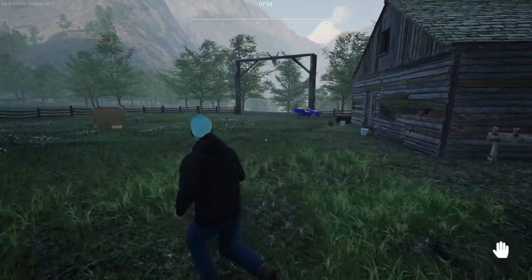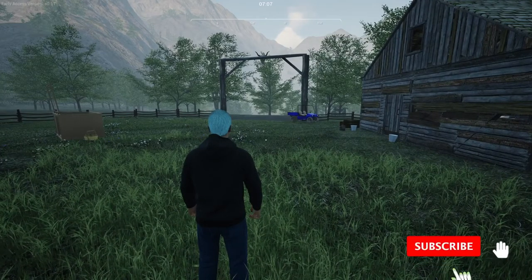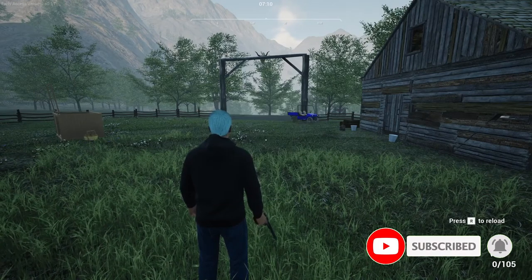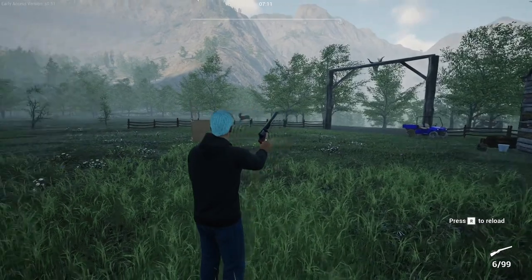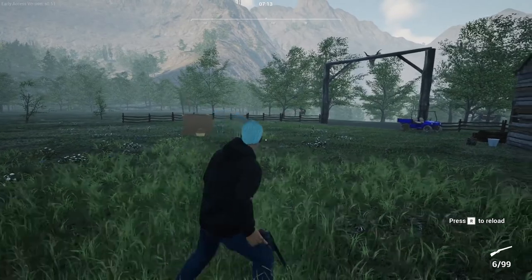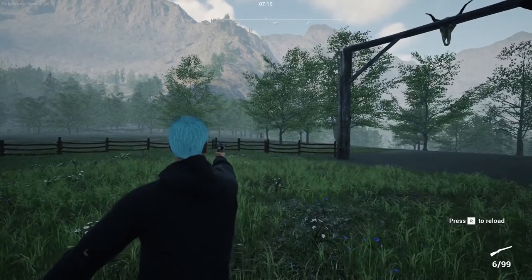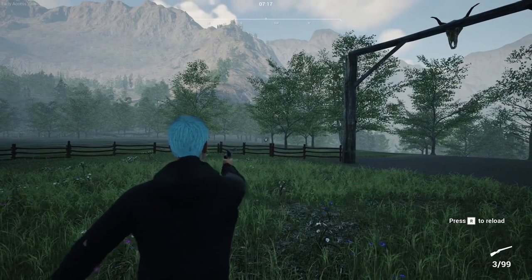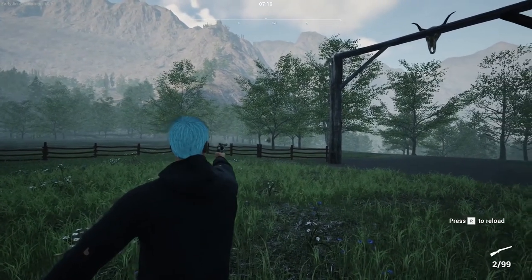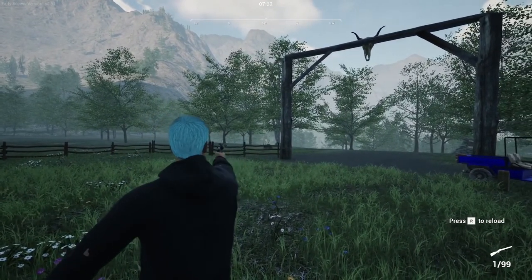Thank you all for joining me and welcome back to Ranch Simulator. I need to get up here quickly because I need to make some money. I keep pressing the button - I've got a reload anyway, I always have to reload. What you can do is just go back to your hand and it takes away the animation. I want to get that deer. There we go.